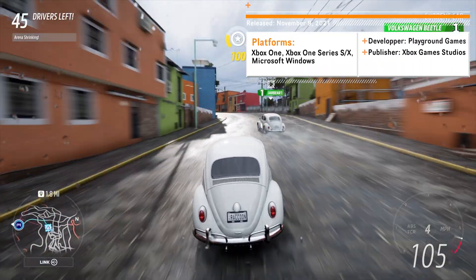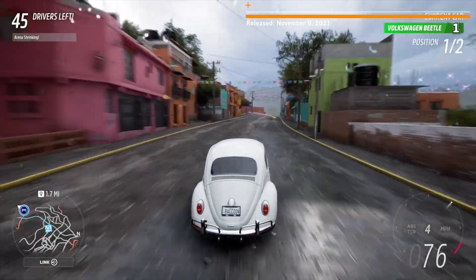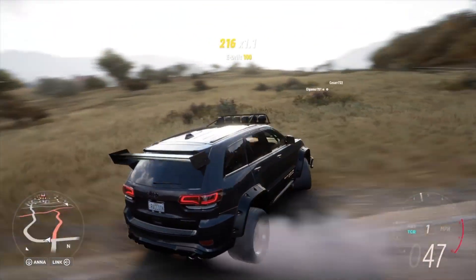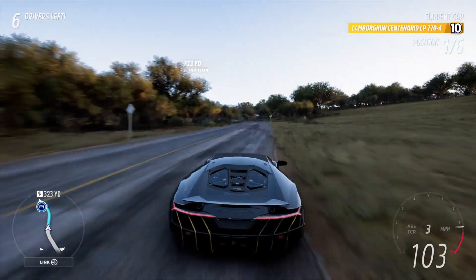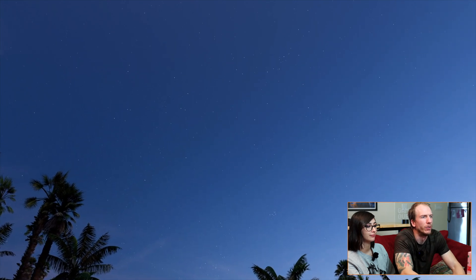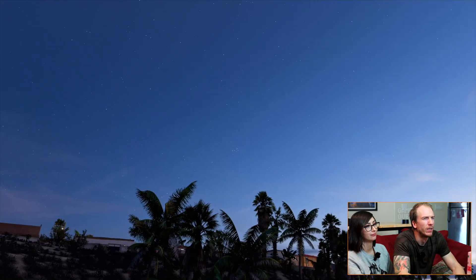Forza Horizon is the arcade spin-off of the Forza Motorsports Racing Simulation Series. It is an open world racing game that takes place in Mexico. You can drive several hundreds of vehicles including hypercars, buggies, trucks and everyday cars. Is the sky realistic? At first glance, yes — we can see the Pleiades there already, and maybe the Hyades behind it. Panning the camera up and looking around, the sky looks pretty well done, and you can see the moon there.